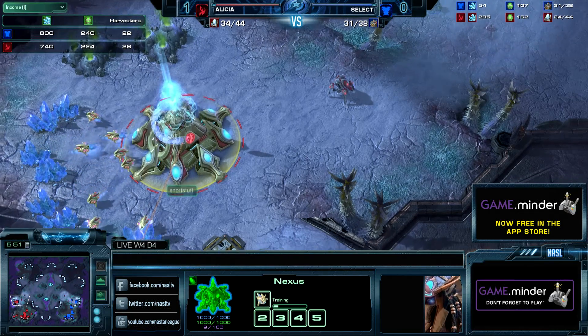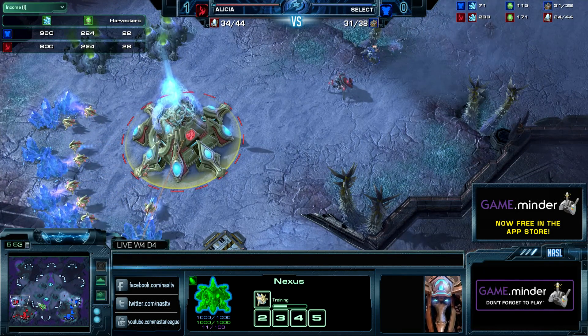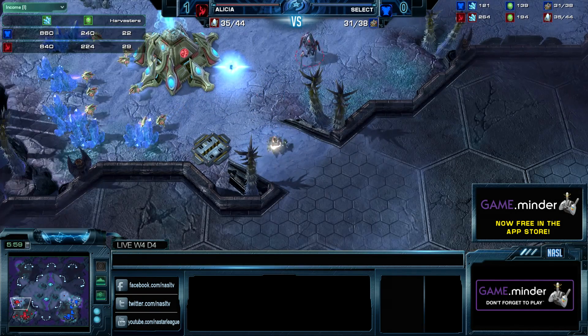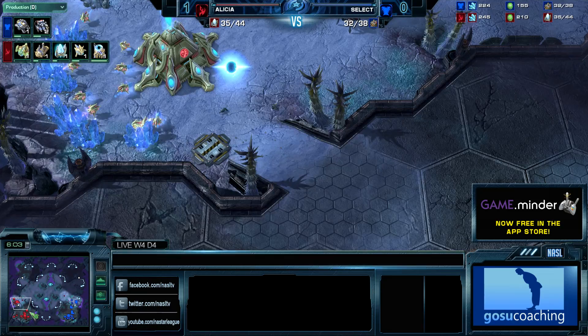The bunker finishes up exactly when the Stalker reaches the high ground. So right now it's just macro mode for our Protoss — all the Chrono boosts going on the Nexus. He's already up to 28. Select's got a pretty cute scout over here, but unfortunately bad luck.